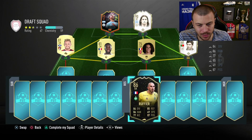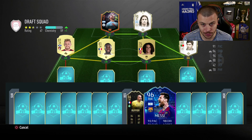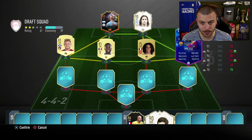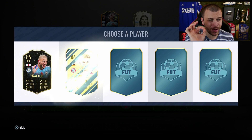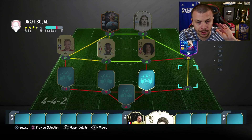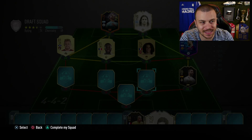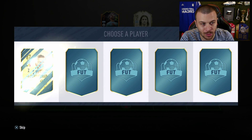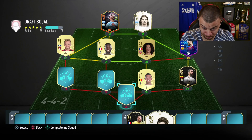I'm going with Ruffier in goal. Then - oh my goodness - Messi 96! Welcome to the club. Next pick I really wanted Semedo, but it's Dani Carvajal - still good, not the best. I'm going with that 87-rated defender since we've got Ndombele covered.